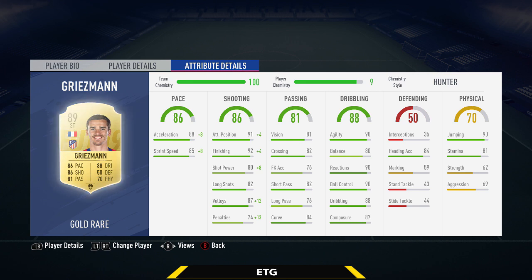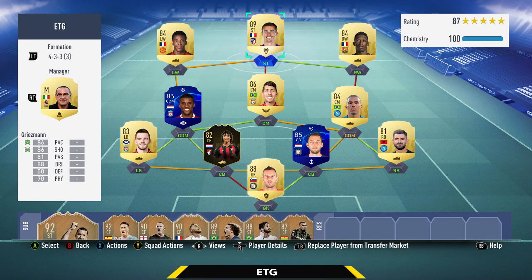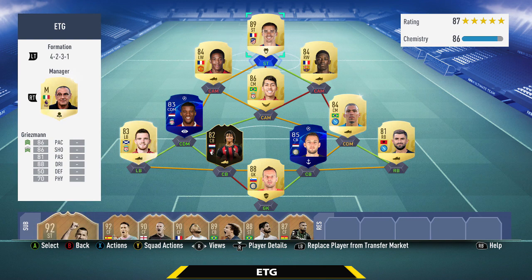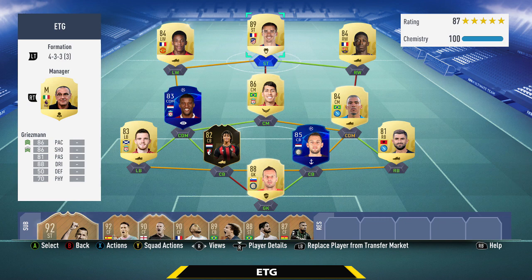So that is the team for about 200k — an awesome team that played really well. In-game I change formations to the 4-1-2-1-2 second variation, playing Alan as the CDM, Dembele as the center attacking mid, and Martial and Griezmann up top. You can also play the 4-2-3-1 with Wijnaldum and Alan as CDMs, Dembele, Martial, and Firmino as center attacking mids, and Griezmann up top — but I prefer the 4-1-2-1-2 second variation. Leave a like if you enjoyed, subscribe if you're new, and let me know in the comments what team you want to see next. It's been ETG — peace.